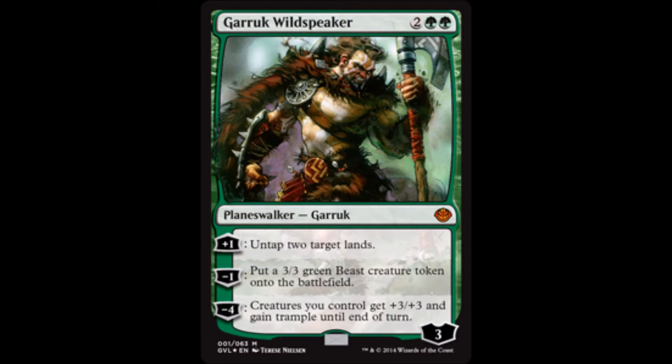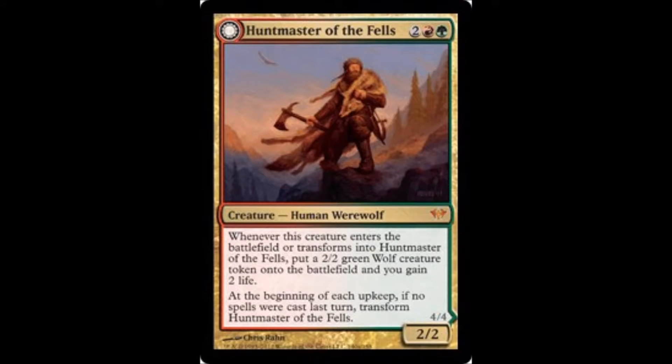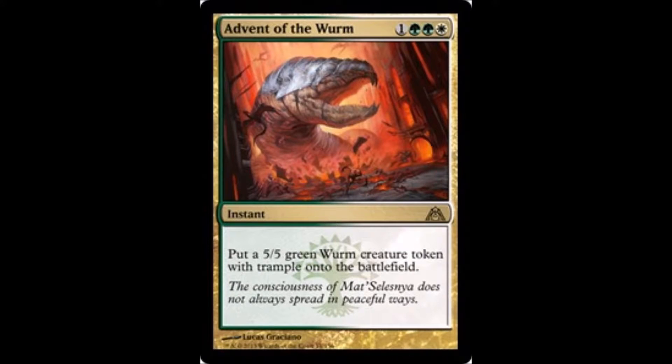Creatures under your control get bigger and trample — Overrun's always good. There's a card here that does lots of stuff: it does damage, it makes dudes, it gains you life, and you can do it over and over again. Advent of the Wyrm — nice and simple, make a nice 5/5.